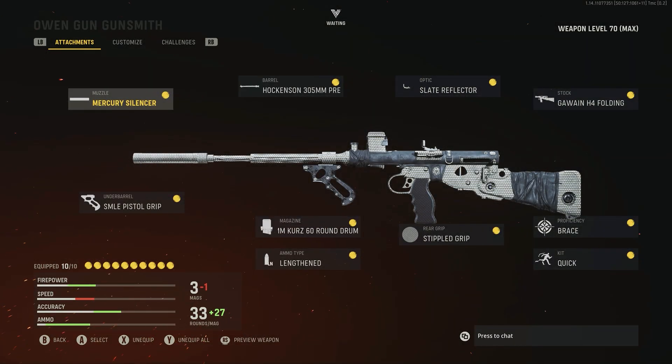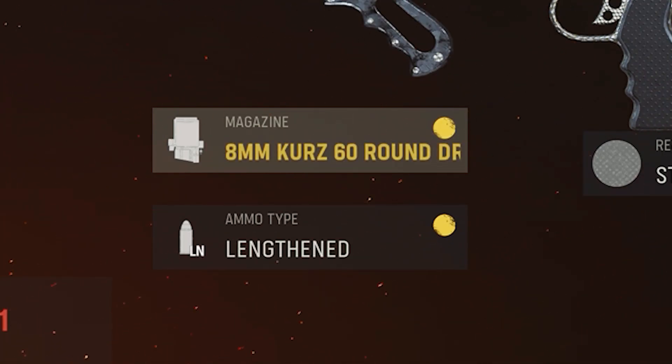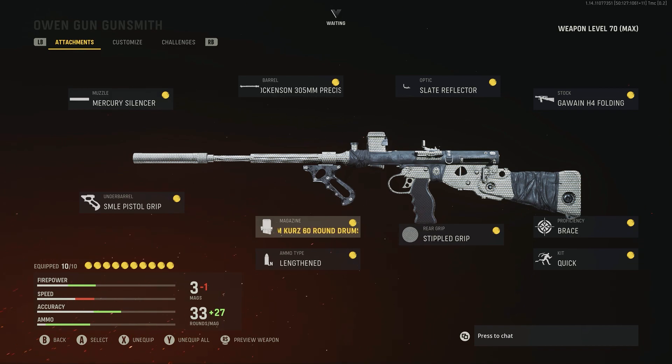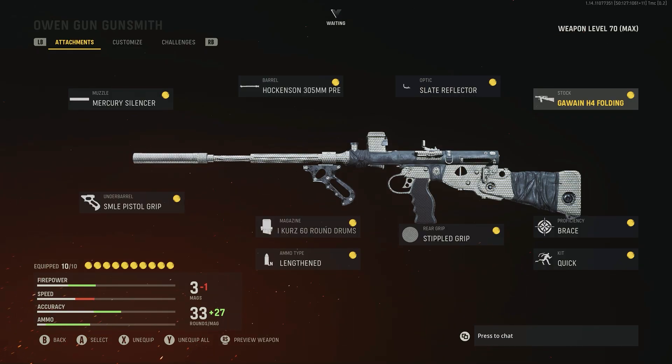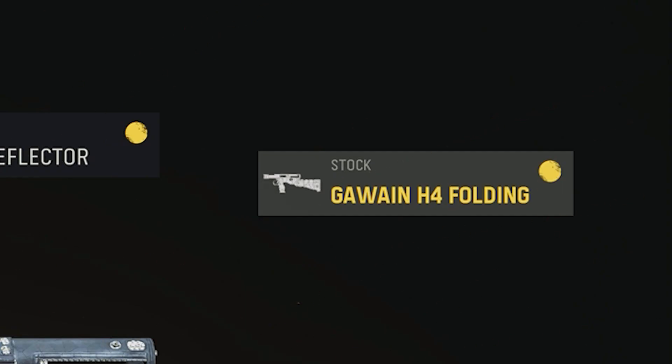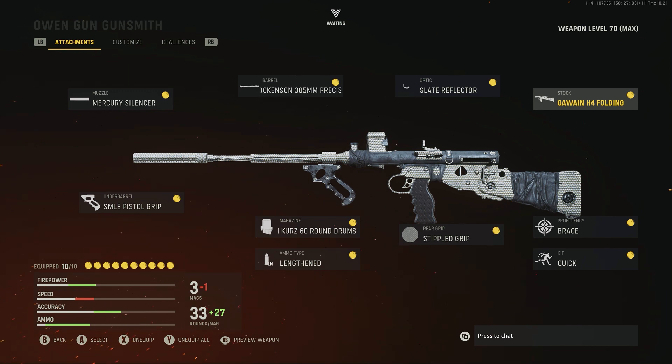Lastly, we have my little friend, the Owen. This gun looks weird as hell to me, but it's pretty solid. I think it's actually quite underrated as an SMG — probably the least used one out of all of them. You do need the Kurtz magazine because it adds the extra damage to make it really strong. It does tend to recoil a lot, so I prefer to have the precision barrel and the Gawain — however you pronounce it — just for the extra recoil control.